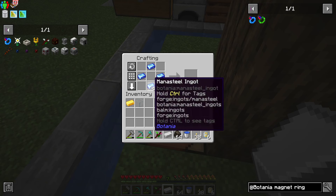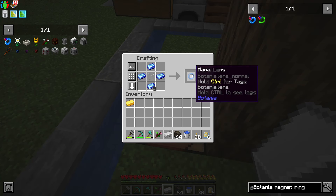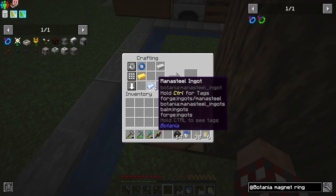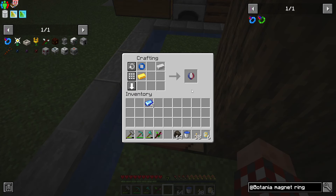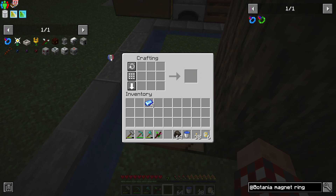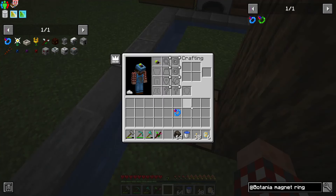Now I can make this. So I move you there and put you in the center - that gives me the mana lens. Then with a gold and an iron, and the order is shapeless, that gives me the magnetization lens. If I put that there and wiggle this around - there's my ring of magnetization.